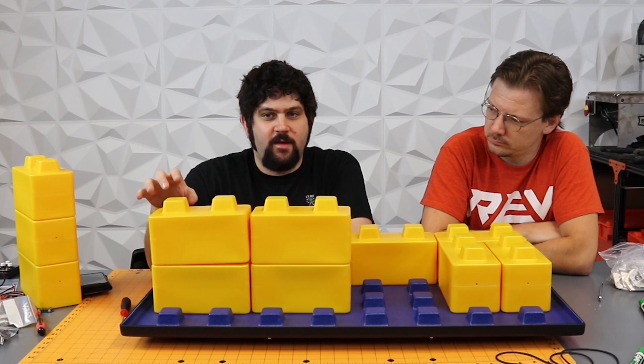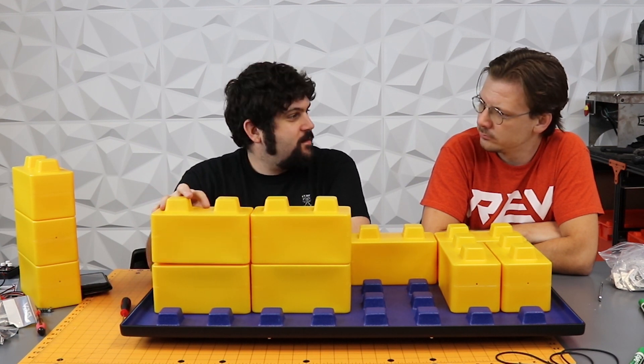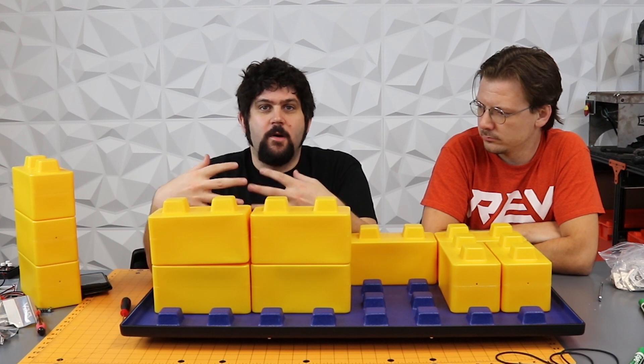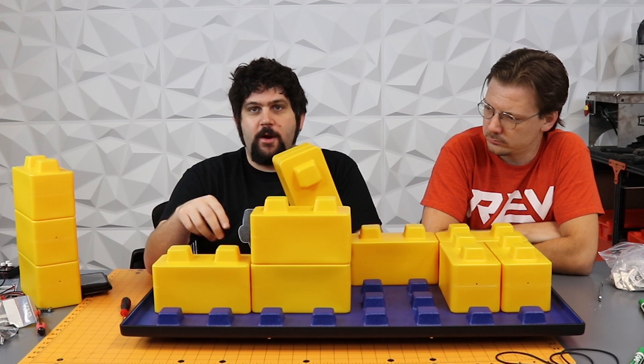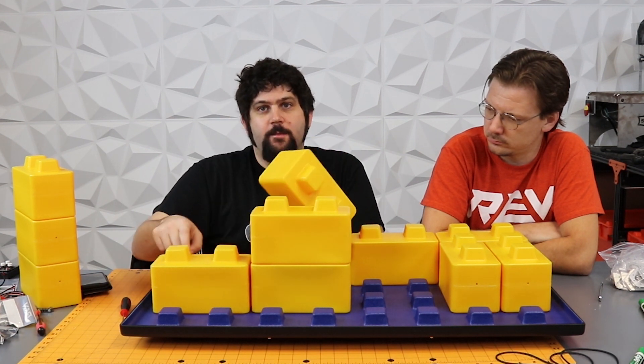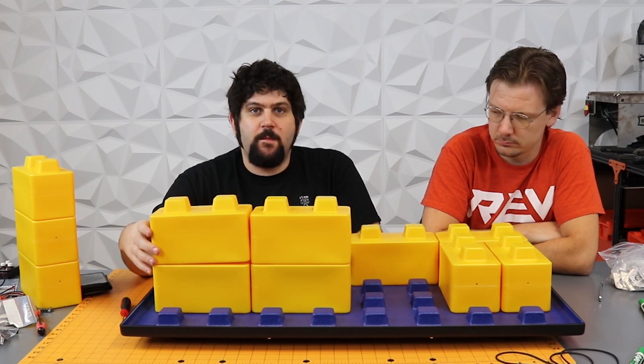We'll see how that plays. I think you wouldn't want that one at the bottom of your tower, but because most of these are loaded in by a human player, it might be something that throughout the season your human player will be able to identify if the top is bowed up a little bit. But generally speaking, they have a pretty consistent game piece.